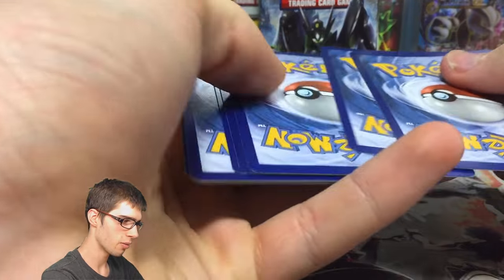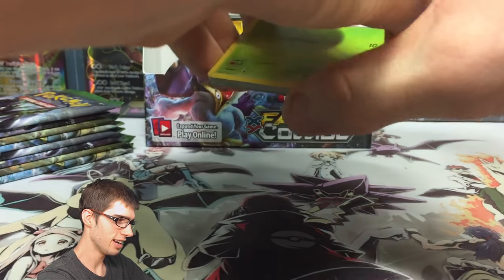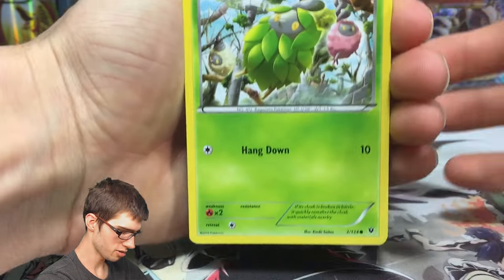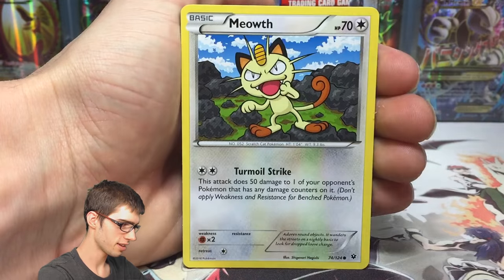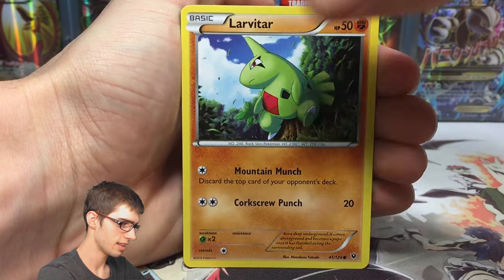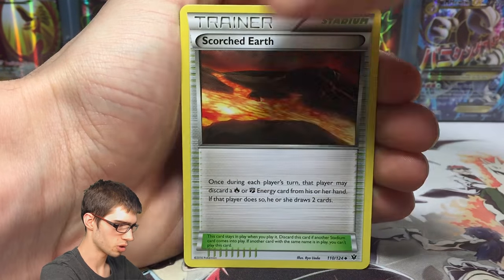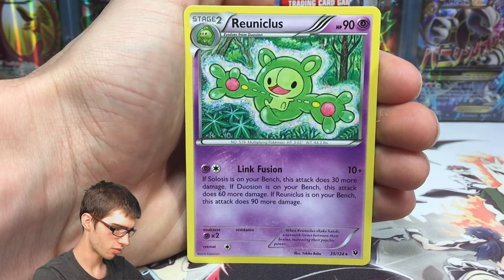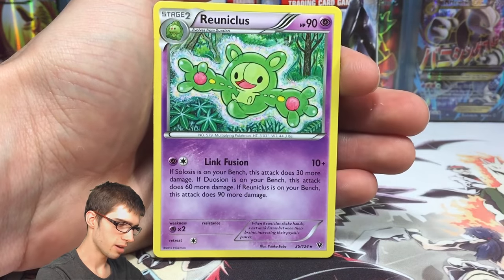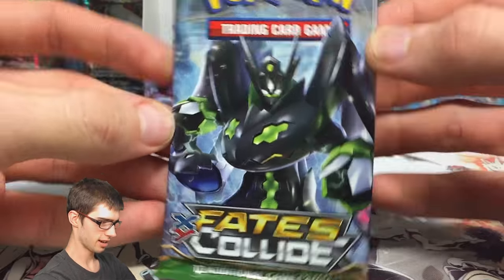Let's throw this first one off the back. We have a Burmy, a Koffing, Meowth, Lavatar, a Diglett, Kangaskhan, Duorgian, Scorched Earth, a Mega Catcher, and a Reuniclus Regular Rare. So no first pack magic — that is no good.